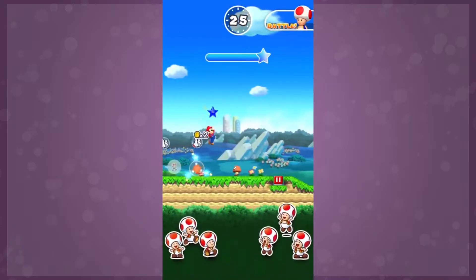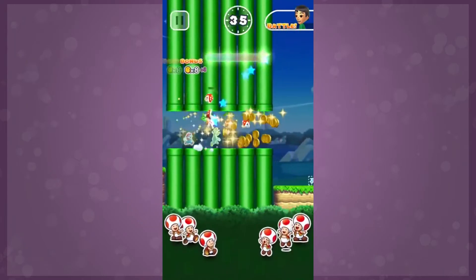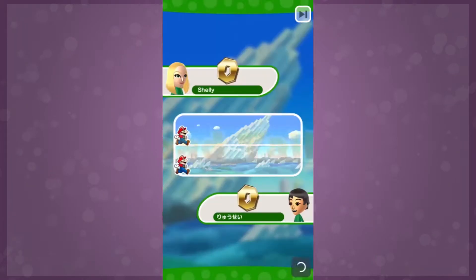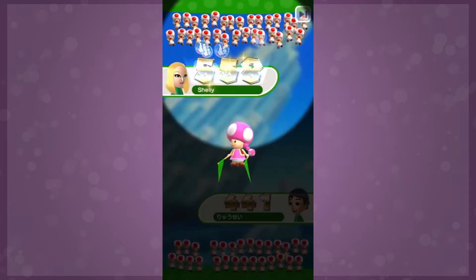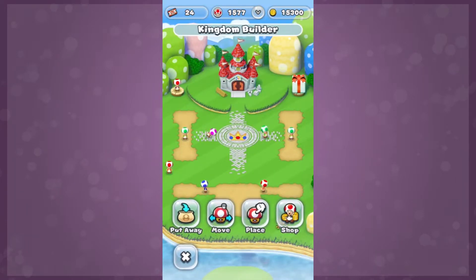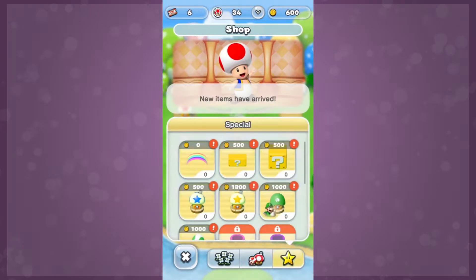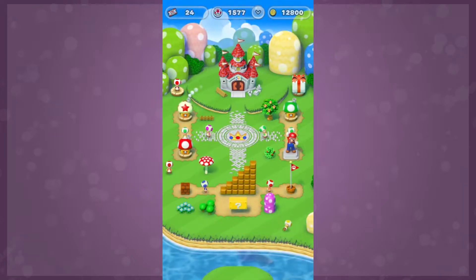As for PvP mode, you can challenge players all over the world to run through looped versions of those same levels. From collecting coins and showing off flashy moves for the toads who are watching, you tally a final score that determines who goes home the winner. The city-building aspect of Super Mario Run is also a big factor here. Those toads you won in PvP mode can be used to unlock buildings, decorations, and even other runners like Luigi and Yoshi.